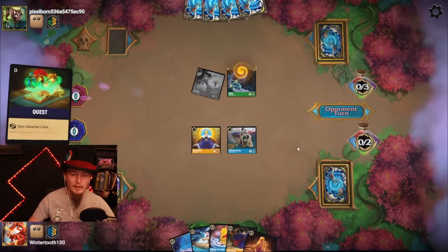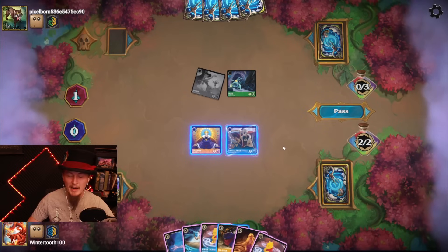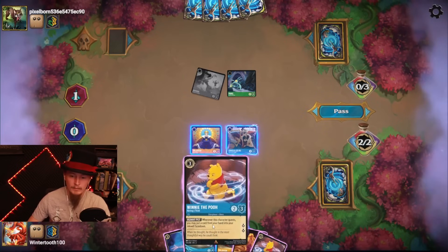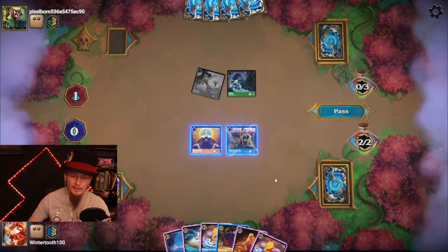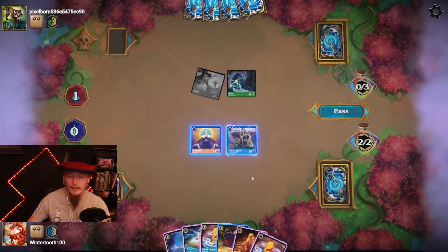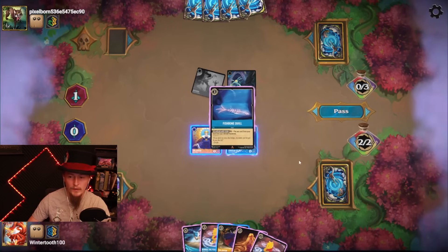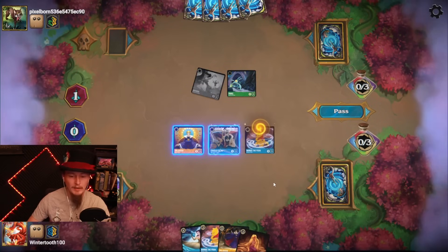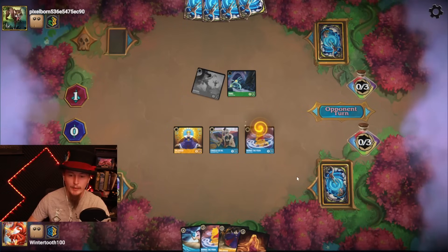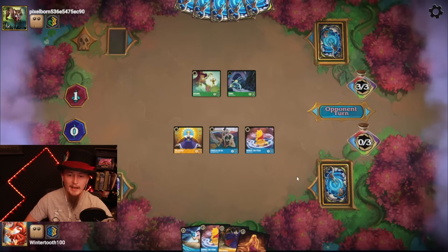Opponent cares about their attack power being raised, so there's definitely Pains and Petes in their deck. Pain, Pete, party. I need to be able to get something down that can take some damage so I can draw some cards, but with their attack raising I'm not sure we're actually gonna get there. So I actually think Fishbone goes away, and Winnie the Pooh comes down — he'll still provide some ramp, just a little slower, but he's not going to deplete my hand to do it.